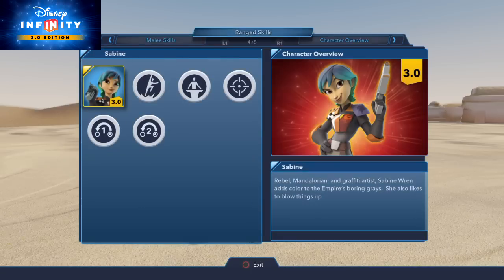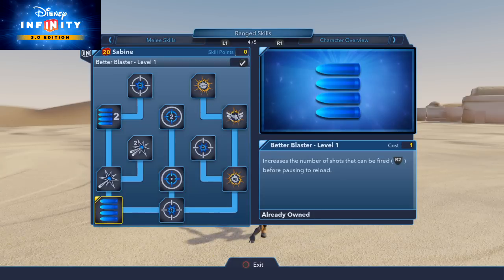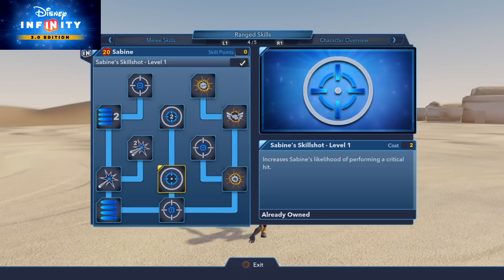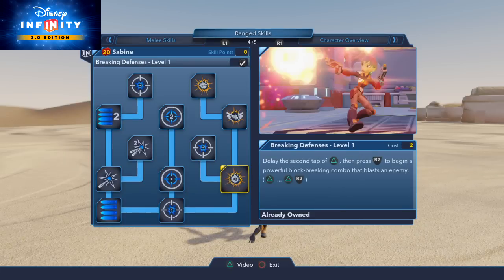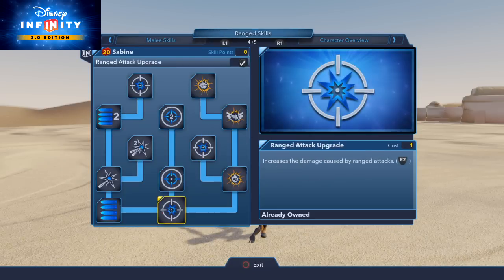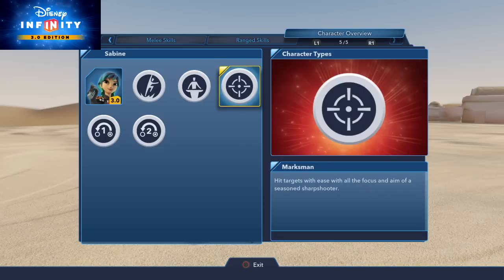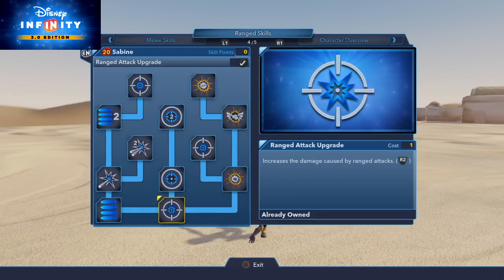Next is her ranged attack, which personally I believe is one of her biggest selling points, even though the other two were pretty big deals as well. Her blasters are very rapid fire, and they deal a pretty good amount of damage. I went ahead and maxed out everything to do with her blasters — the damage, the rate of fire, the number of shots that can be fired, etc. I personally recommend that. Her melee skills don't have a lot of punching and kicking, but her finisher is where it's at. She's a lot more of a ranged character, a marksman type as well as a tech specialist and a super jumper. That's her skill tree in a nutshell.